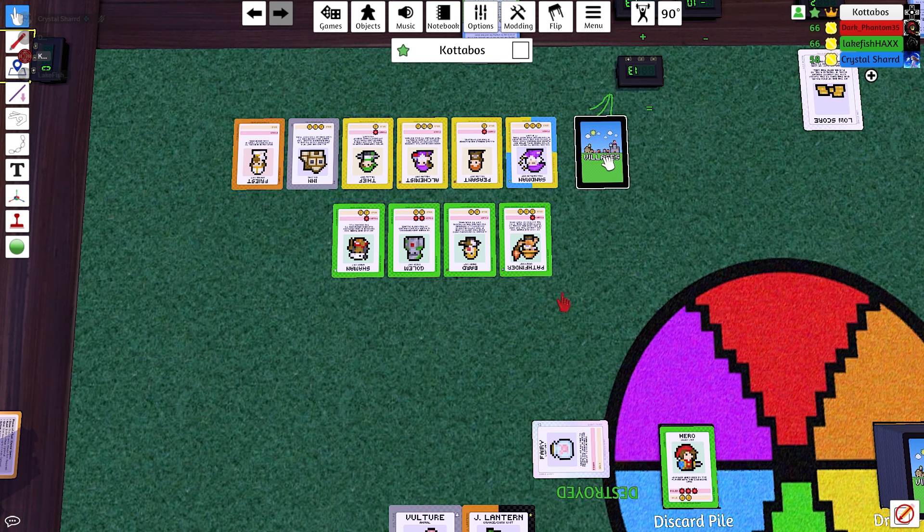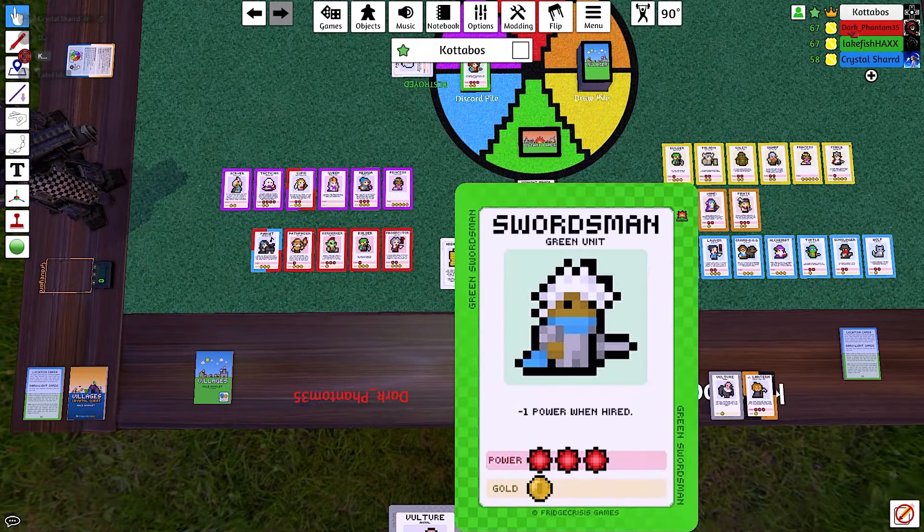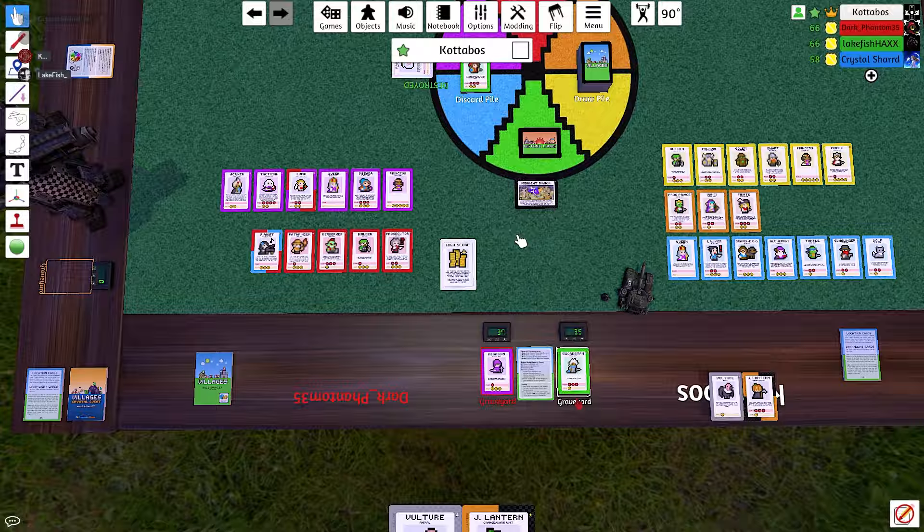I'm going to attack it's yellow village with Uncle Sam. I'm supposed to play him face down — shit. Well, we all know what's happening. Unless you have a card better than three, your only option is your alchemist, and then I'd still win. I was hoping to use something in your own graveyard against you. My graveyard's not great right now. I'm after your yellow village — vengeance! Okay, I win and I'm going to kidnap your inn.